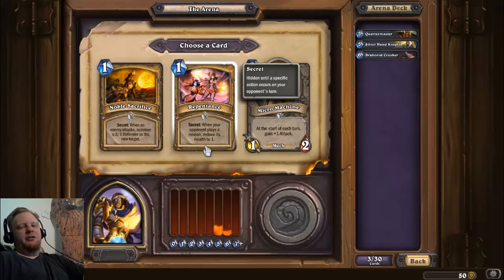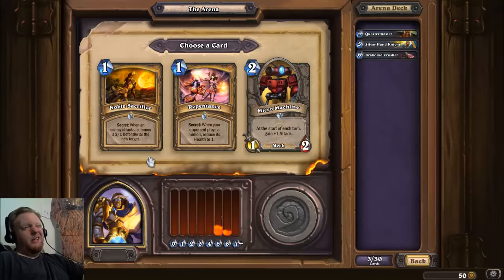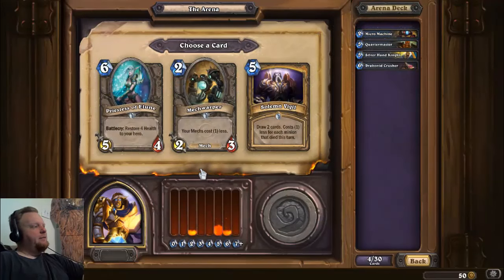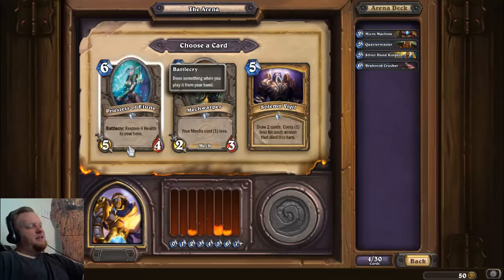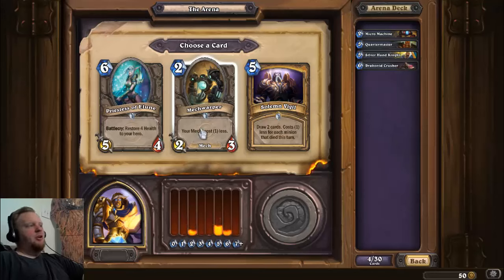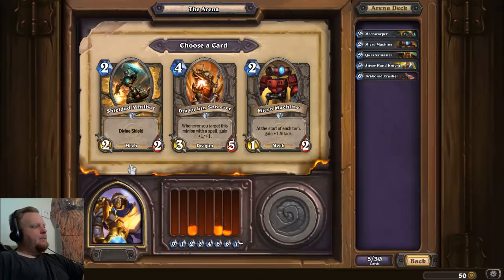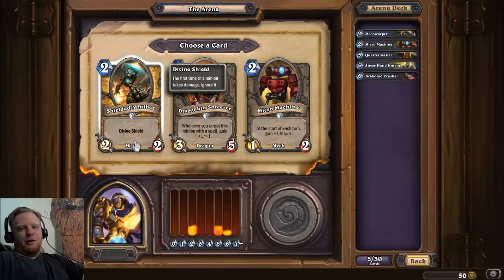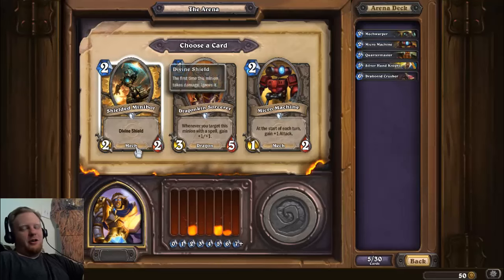Wolf Rider is essentially just a removal spell that might stick around a turn. The Draconid Crusher — because of the possibility for him to be stupid big, he's a little bit better. Repentance is not great — when your opponent plays a minion, reduce its health to one. Unless you know they're gonna play a big dude this turn, in Arena that's nearly impossible to know, so I'm going to go for the Micro Machine. An unanswered Micro Machine can and will win you the game. Then I'm going to grab the Mech Warper because he's a 2/3 for two mana — that's extremely solid.